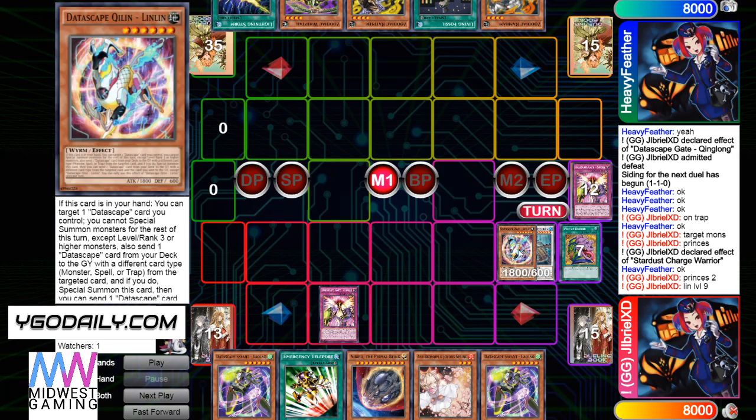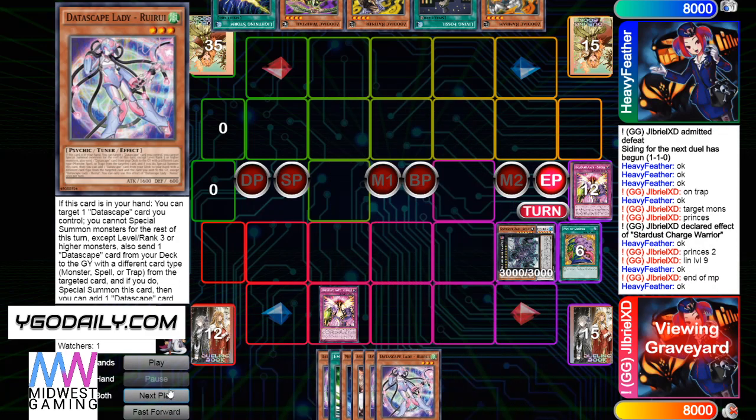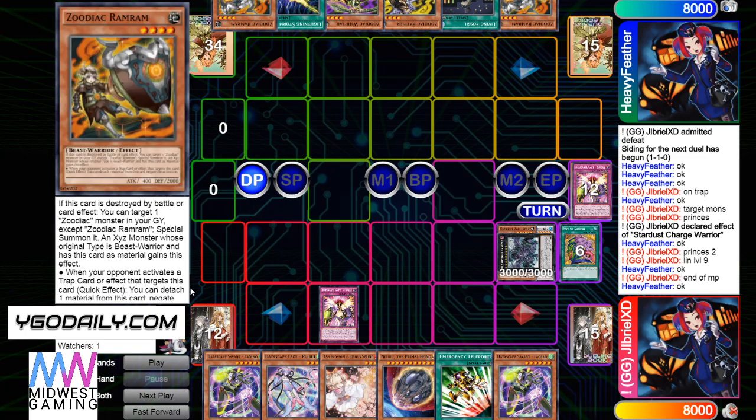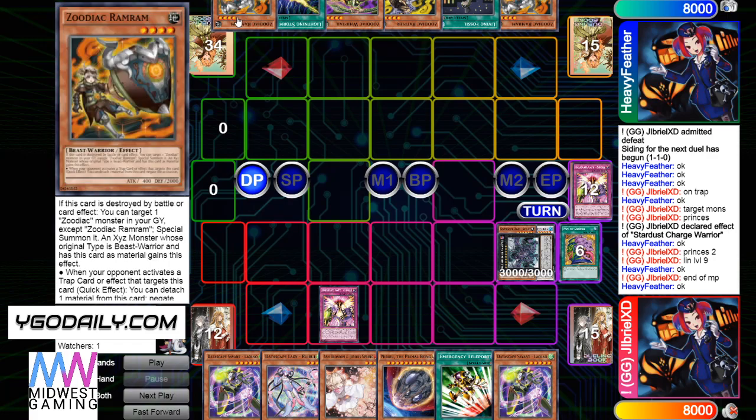Then he's going to use the trap to up Lin-Lin by three and go into VFD. End phase — he's going to get the add off Shishi, draws Ram Ram. There's like Shishi, Ram Ram — weird names. Four Zoos in hand — that's horrible.